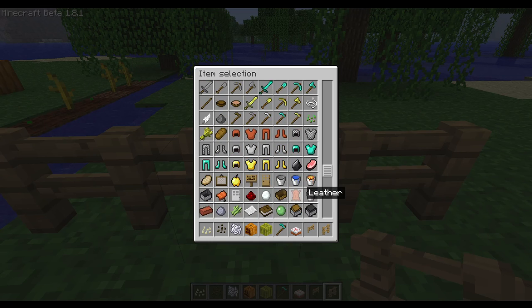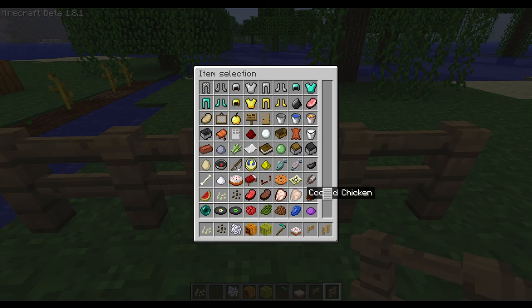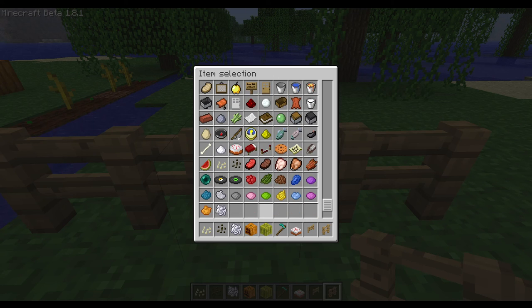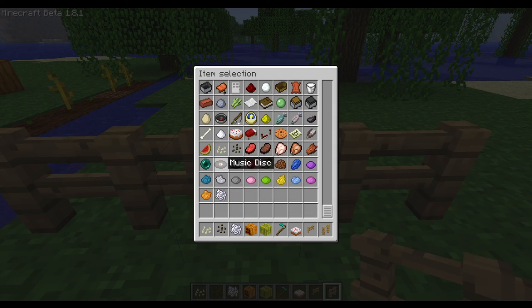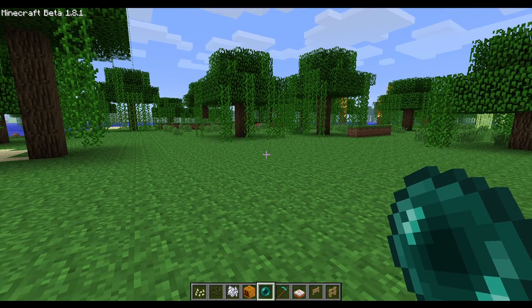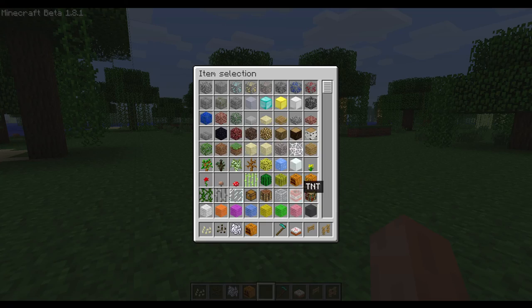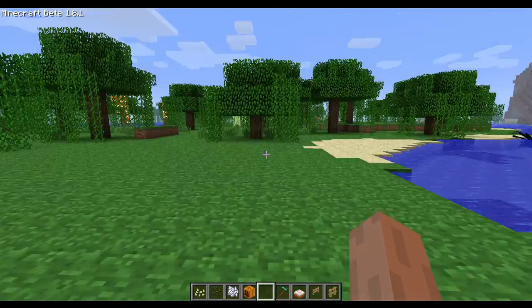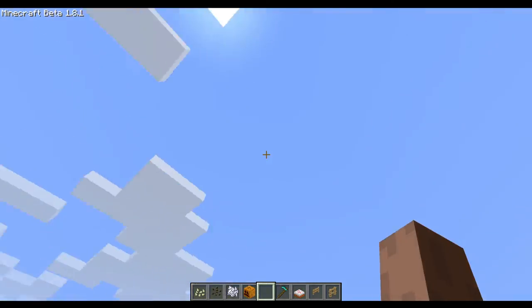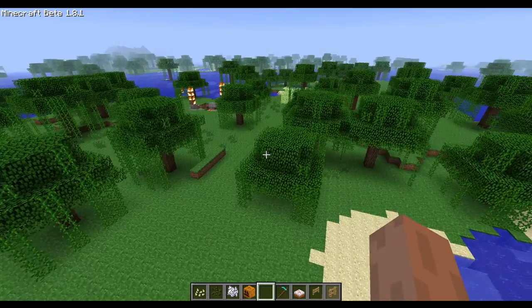There are only two music discs in the game yet. Ender pearls are a new item - you can teleport with them, but you can't do this in creative yet. They added a new mob which spawns at night. I can't summon it now, because there are no spawn eggs yet in creative, so we must wait until night time in order to see them.